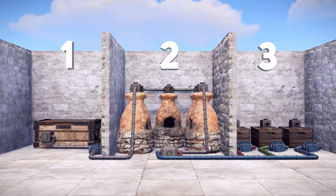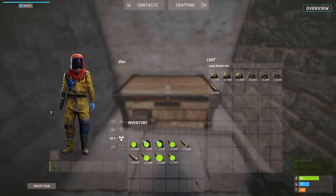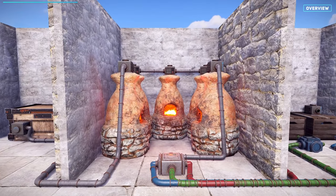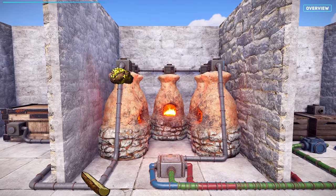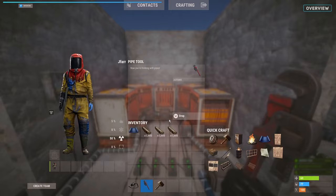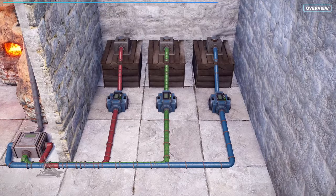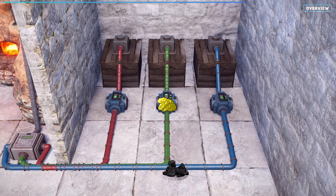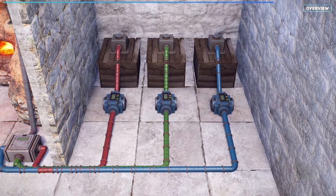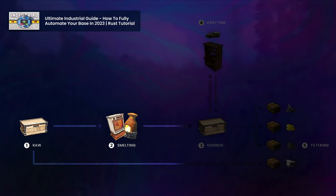Think of our build in 3 stages. First, we need a location we can dump all of our raw resources. Then, we want these resources to be automatically pulled into the furnaces for cooking off fuel. Later, I'll show you how to replace these furnaces with electric ones so you won't need wood anymore. Finally, we want these resources to be automatically sorted into separate crates. If you get stuck, check out my ultimate industrial guide which covers each component with examples.